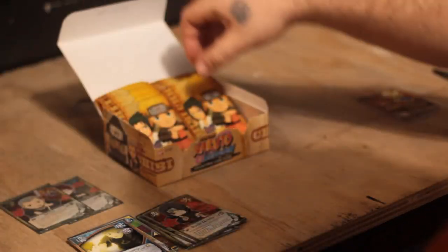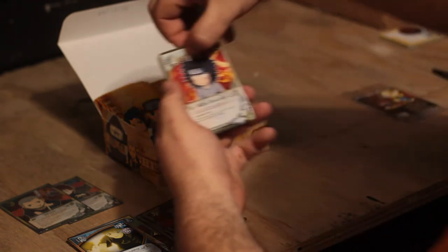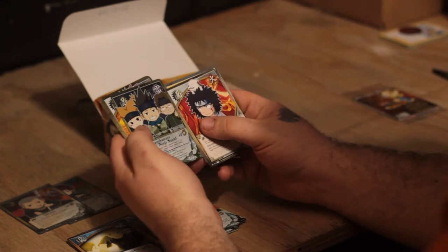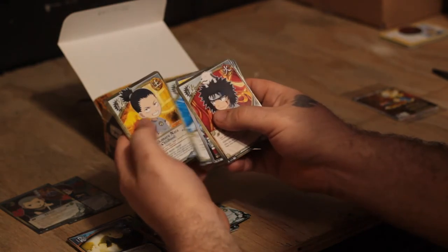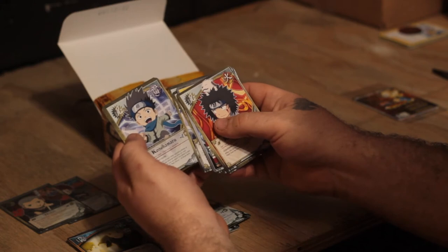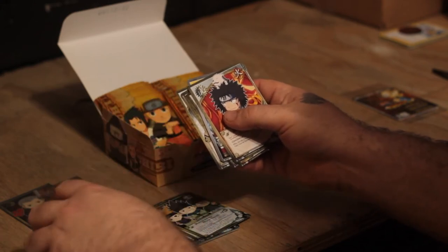Kiba, Lightning Blade Single Slash, foil Konohamaru Ninja Squad. Choji Akamichi childhood, Haku, Shikamaru childhood, Rock Lee childhood, Konohamaru, Gaara, and the rare is Anbu Captain.